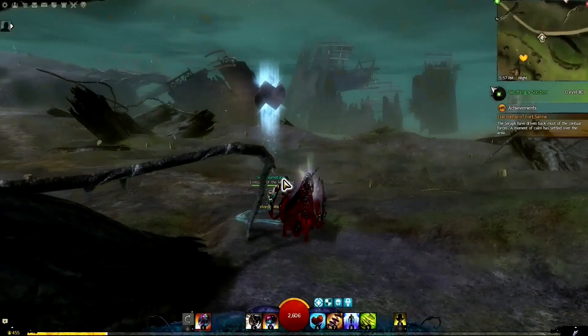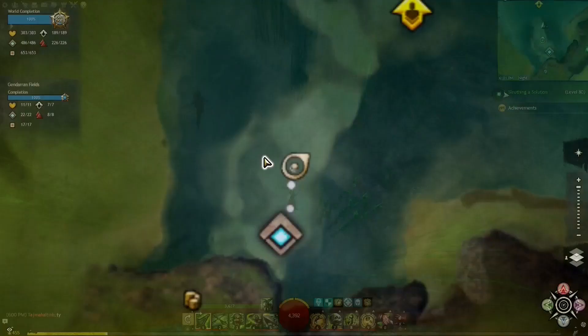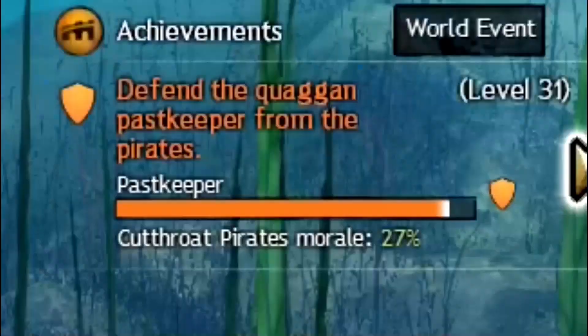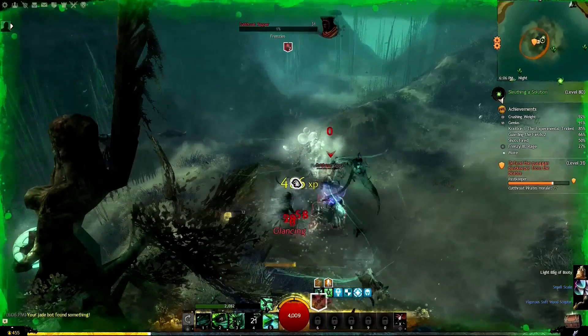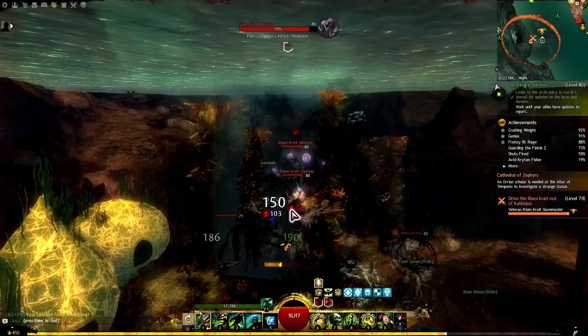Next up is Kessex Hills — there's a heart vendor here who will sell us a Friendship Bracelet once the heart is completed. Then in Gendarran Fields we go to Lake Gendarr and defend the quaggan past-keepers from cutthroat pirates. Clear out the pirates and anything else that appears, then talk to the NPC afterwards to receive the next token.